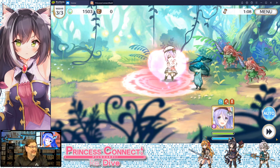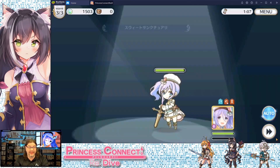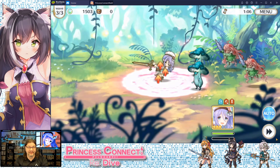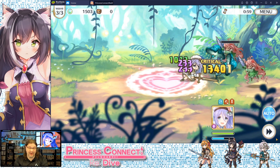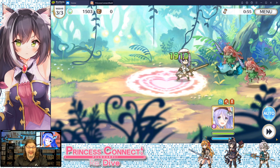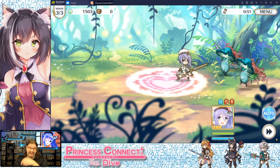This character shows up in the very first Valentine's event, and when that does come around she is a definite get. Make sure you save up some jewels and be ready to get her, because in any kind of physical group she's going to be useful — except for arena. Boss fights, strategies, she will be a part of everything. This includes clan battles too, so keep that in mind. We'll see you in the next video.